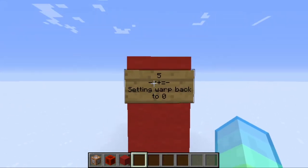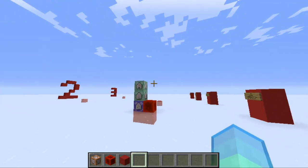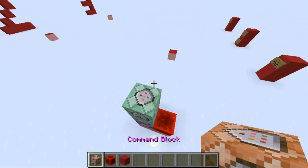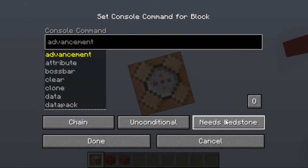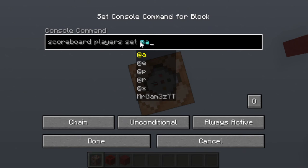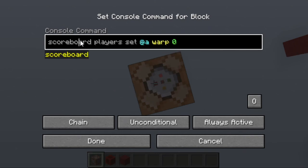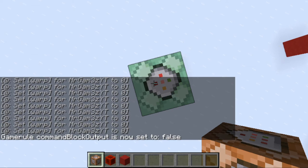The next step is setting the scoreboard back to zero — this is very important, because otherwise the command blocks will keep teleporting and sending the tellraw message. Place another command block on top of the others and make it chain, unconditional, and always active. Then put in: scoreboard players set @a warp 0. This will set warp back to zero for every player every tick. As soon as you press done the chat will be flooded, so type slash gamerule commandBlockOutput false to stop the flood.